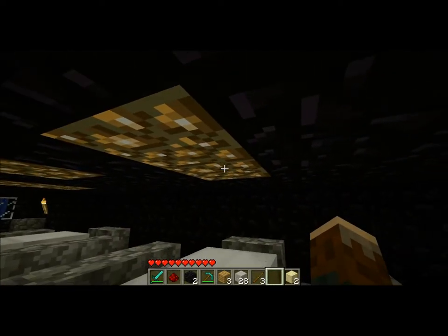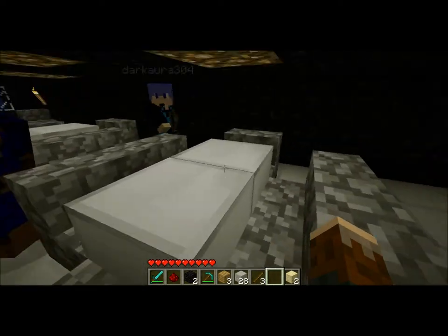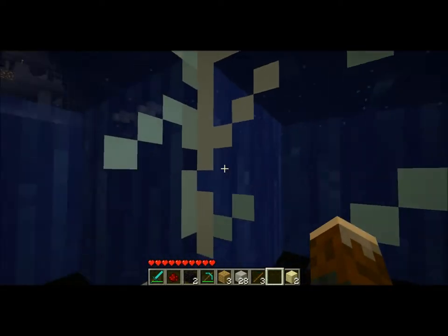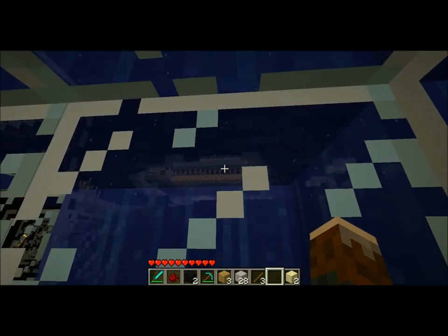I put glowstone in the ceiling here to make it look really nice — looks like a really good meeting space light. I also expanded the cockpit so that you can come in here and get a pretty good omni-directional view. You can see my house up there.